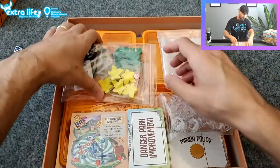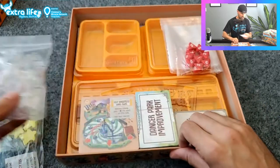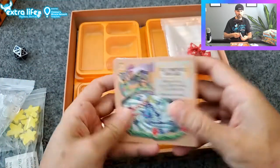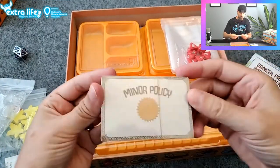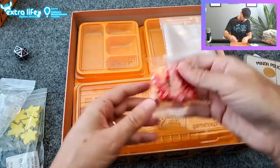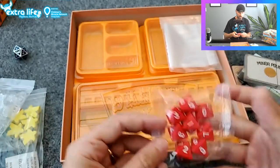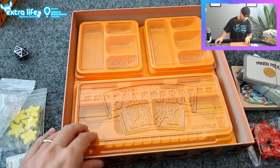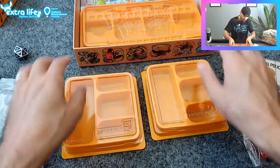So we'll go ahead and look in here at the game trays and get all the little pieces out. We've got some standees here for the entrances, these are our cards, these are our Danger Park improvements, policies, some eight-sided dice, a bunch of baggies — we like free baggies — and then our game tray inserts and all of our punch-out stuff.